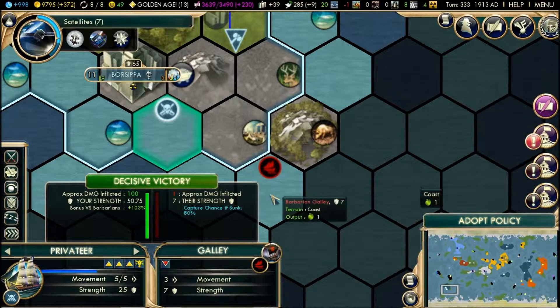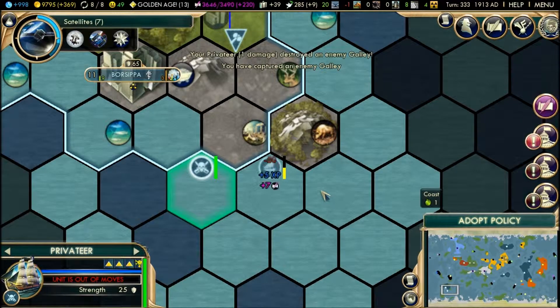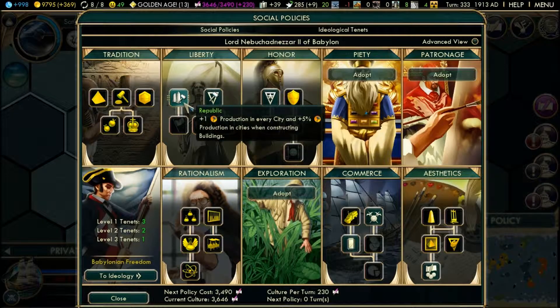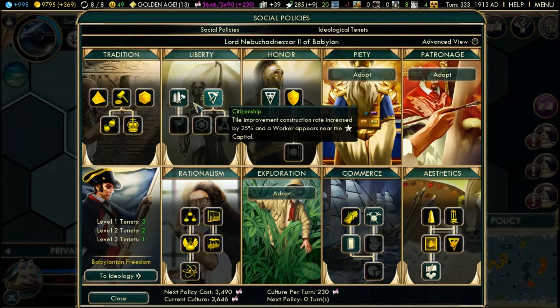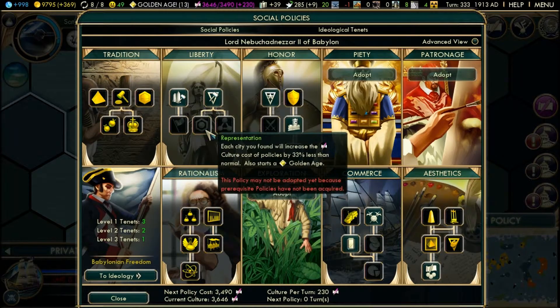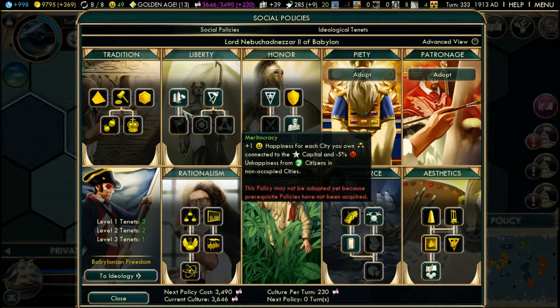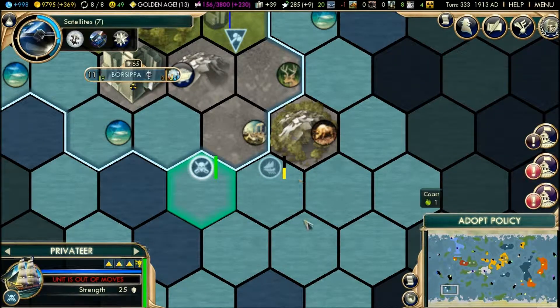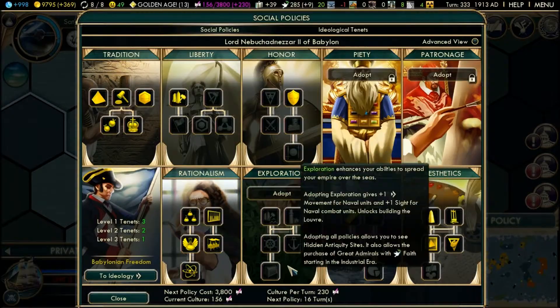Privateer — capture chance or sunk: 80 percent. That's something. Adopt a policy — let's do this one. It helps immediately: plus five percent production. That's nice. Adopt another policy — there we go, caravel, keep exploring.